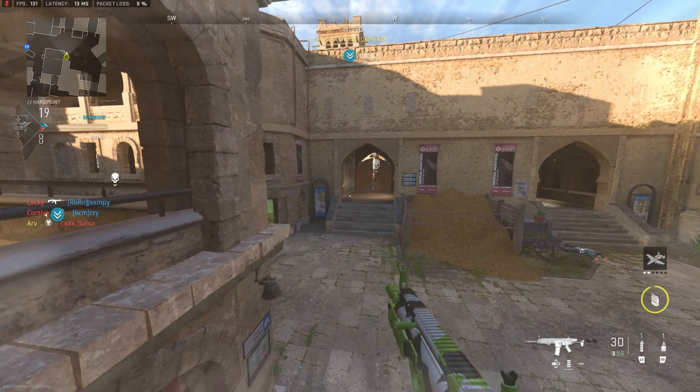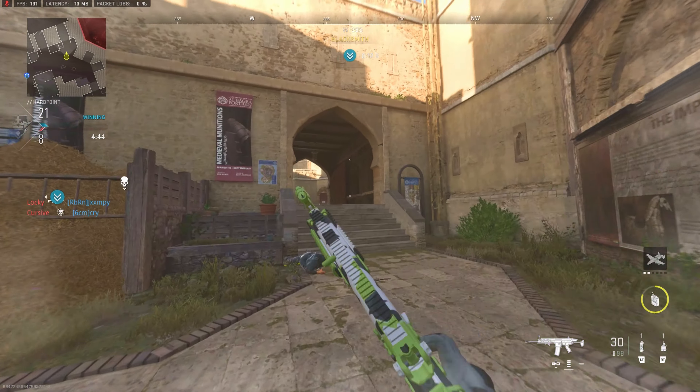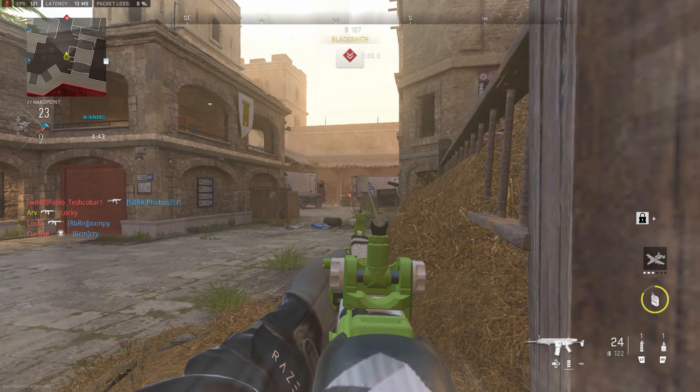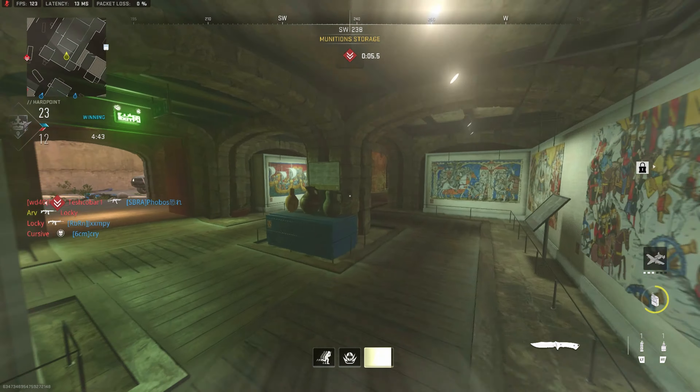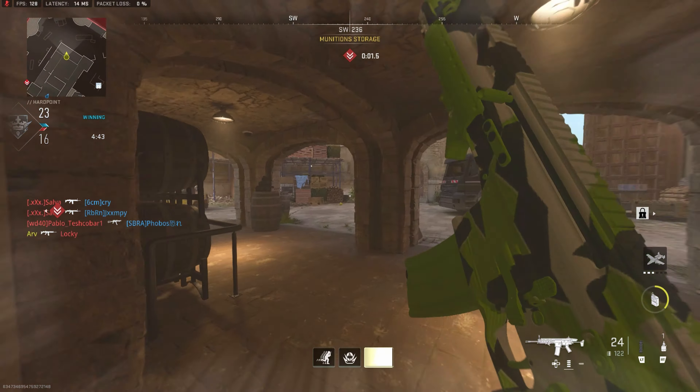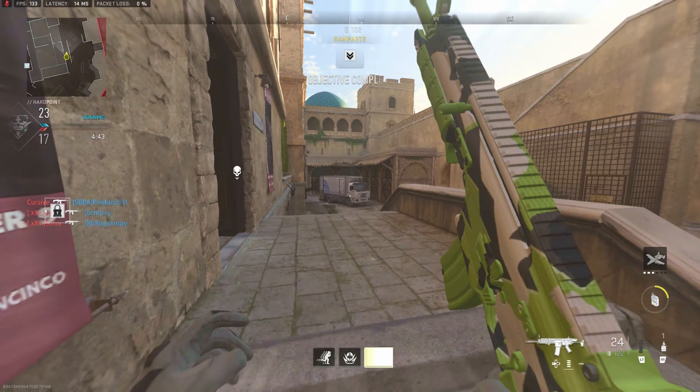I'm going to try adding map callouts in the top right — let me know if you prefer it or want it without for the next episode. I just think it'll be easier to help you guys out, and at least you can see what I'm talking about when I call certain places out. I get the callouts from Attack Maps if you want to check that one out.